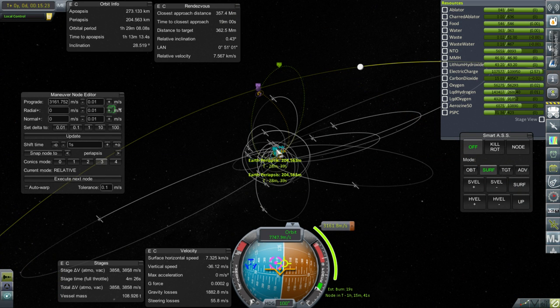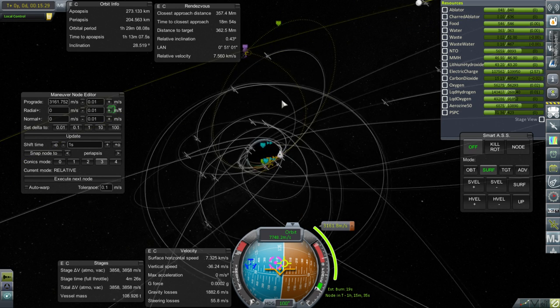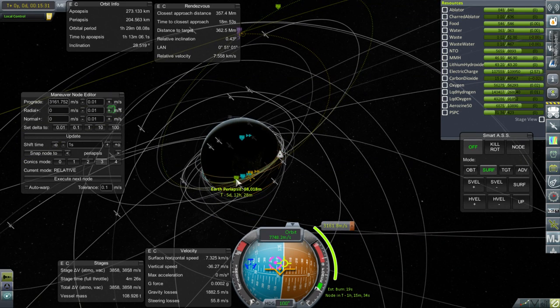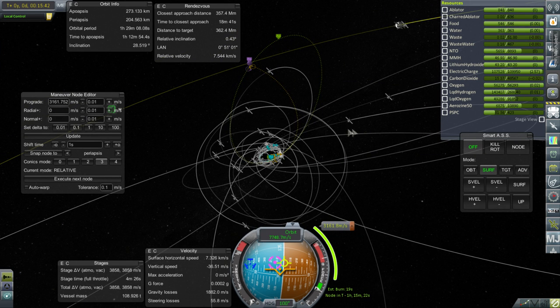I've plotted as proper a free return trajectory as I could. We've got a moon periapsis in 2 days and 17 hours of 106 kilometers. And here on the Earth periapsis side, we have a 98-kilometer periapsis in 5 days and 12 hours. So even if we do nothing, we'd come back with that periapsis and could easily dip further into the atmosphere if necessary. I don't anticipate any problems like that, but here we are just in case. After we come back, that's the apoapsis there, which we will never hit.